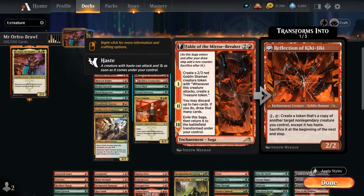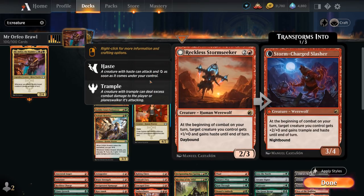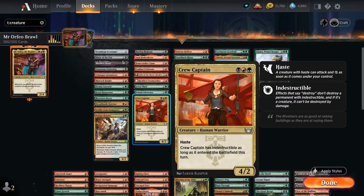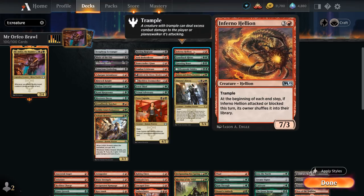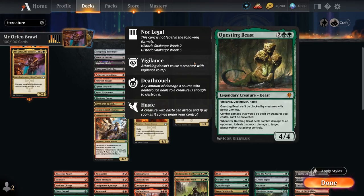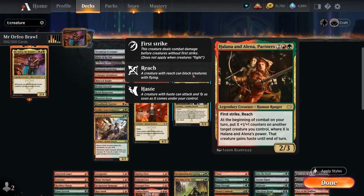We also have the Fable of the Mirror Breaker for added consistency. There are some nice creatures with ETB effects we can copy with a reflection — the Verger's Gearhulk comes to mind and can be quite satisfying. Reckless Stormseeker gives creatures haste and 1 additional power. Jewel Thief makes a treasure when it enters and has built-in vigilance and trample, which plays well with our pump effects. The Crew Captain comes in with haste and indestructible the turn we play it. At 4 mana there's Inferno Hellion, a 7-powered trampler — perfect for one-hit KOs. Rhino draws a card whenever we target it. Questing Beast has built-in evasion and haste. Oddity is a 4/4 trample haste. The Partners are also very powerful with pump effects, adding more counters and giving haste.